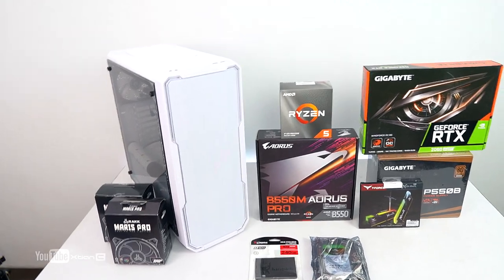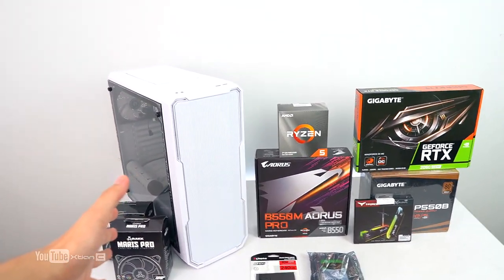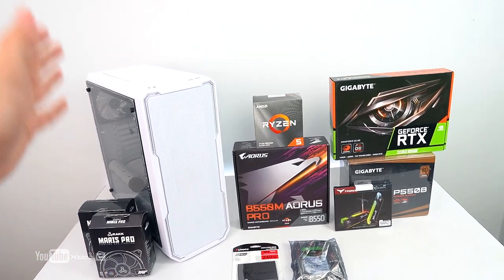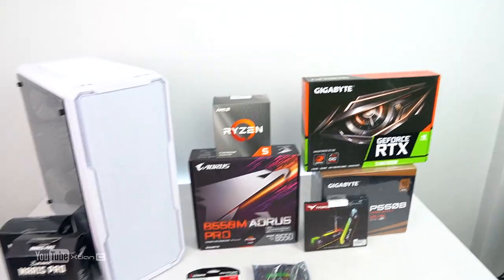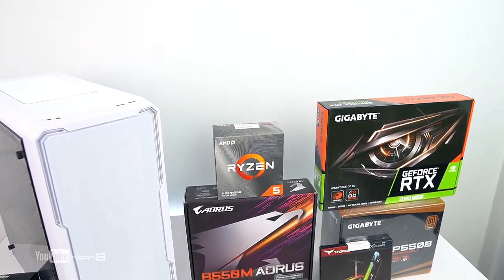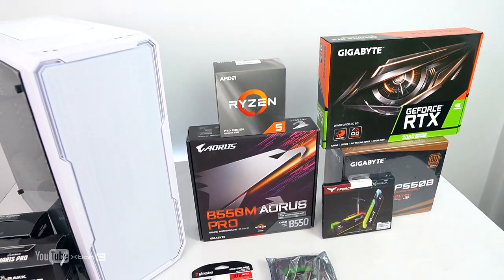What's up! Today's vlog is our subscriber build. We're going to build a PC with a 60,000 peso budget — a gaming PC slash productivity and editing build. This is for Sir Carl Joseph Corpus of PASI. The build purpose is gaming, editing, productivity, and streaming.